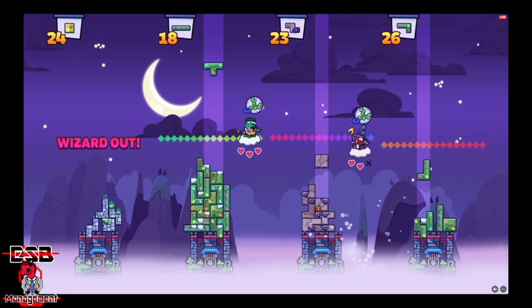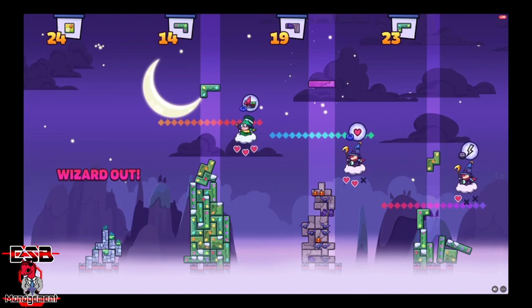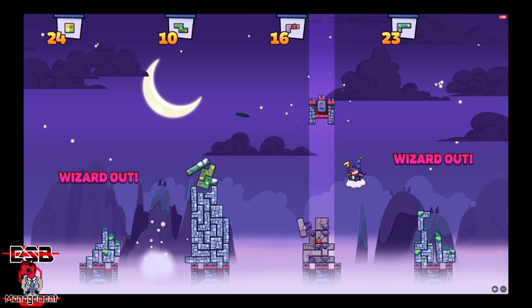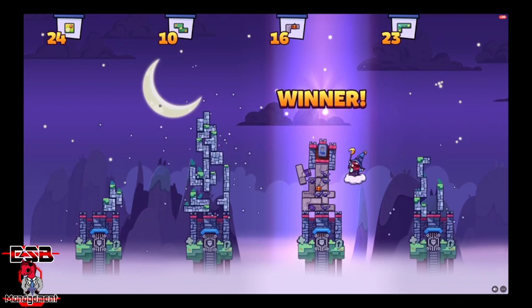Player four just lost a piece off the edge — that's one heart, you get three strikes. Oh, that was a big fall by player three. Player two is actually performing the best so far. It seems like player four is out as well. It's like Tetris meets Jenga. Somehow, player three — even though they were behind in the building department — actually won because everybody else had pieces fall off the map.